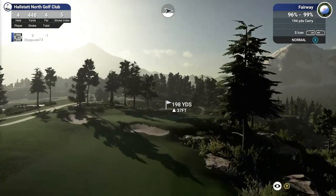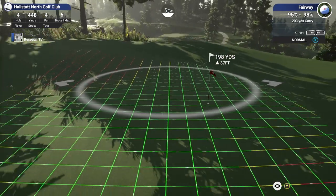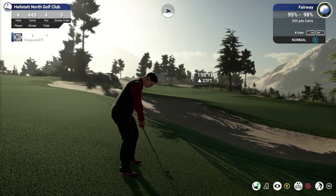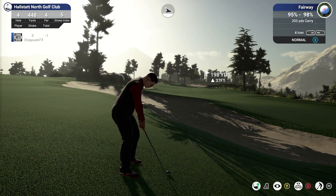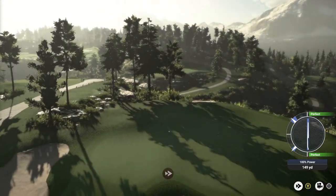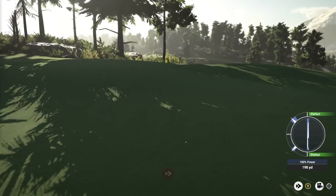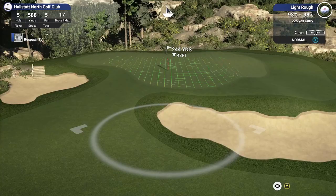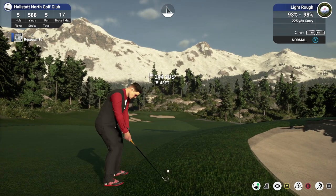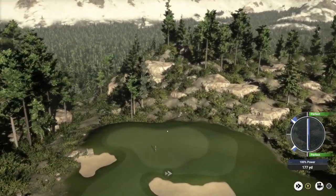Next up we have elevation changes. Every three feet equals a yard difference. So if you're uphill 30 feet hitting up to an elevated green, it'll actually take 10 yards off. If it's 220 for the club, you'll actually hit it 210 and then roll out. Downhill is the same thing, just vice versa — if it's 30 feet downhill, it's going to add 10 yards to your swing. In most cases. Some wedges don't really adjust that much because of the higher arc trajectory.